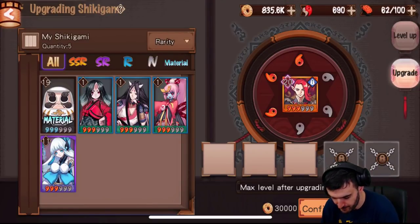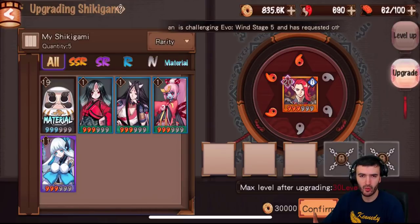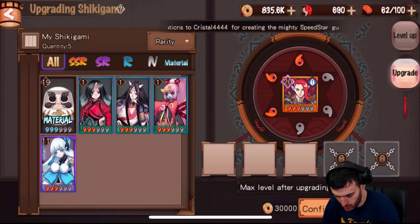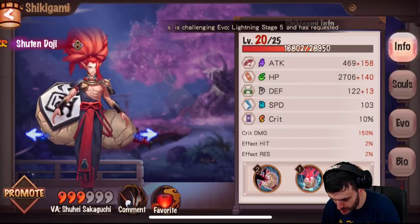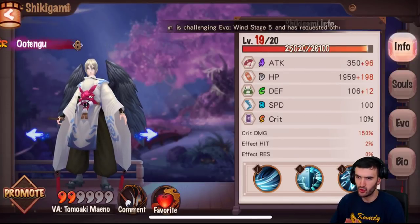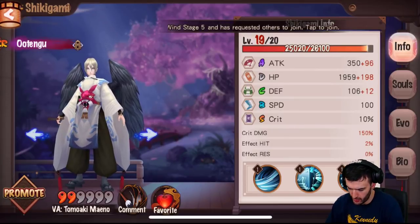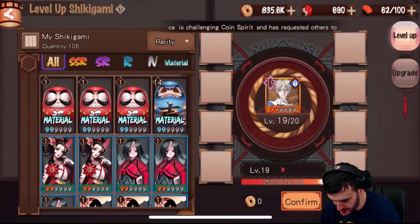The point is to get as many high-star Shikigami as you can and sacrifice weaker ones you don't really need into stronger ones. That's how you get one or two heroes really, really strong. That's the gist of leveling and upgrading. As you can see right here I'm very very close to level 20 for my old Tango here, and I really love this guy. He's got some awesome abilities.